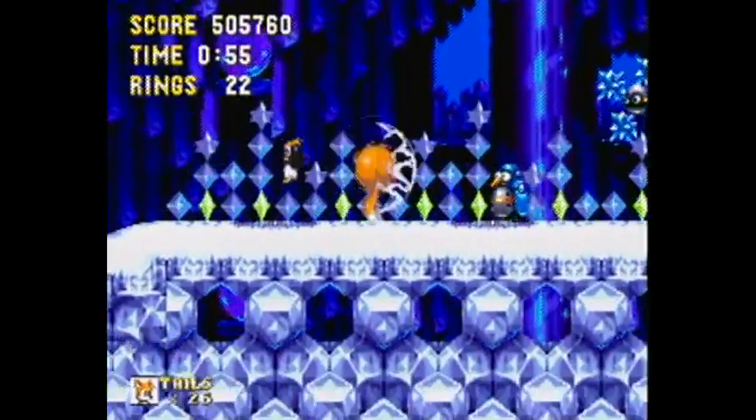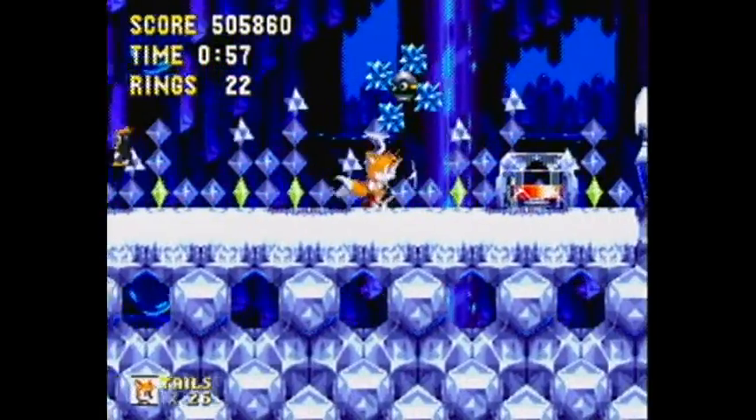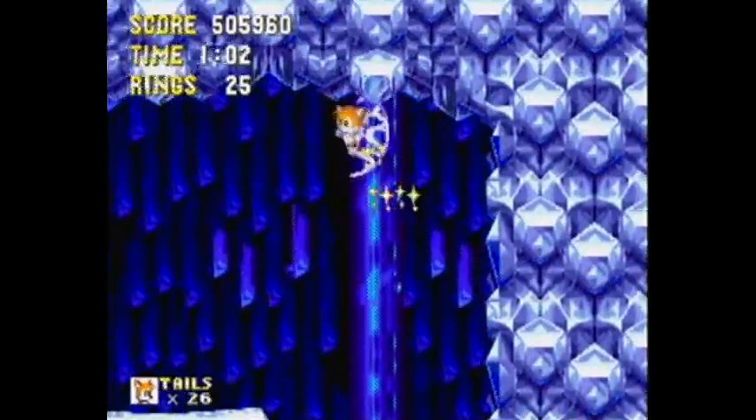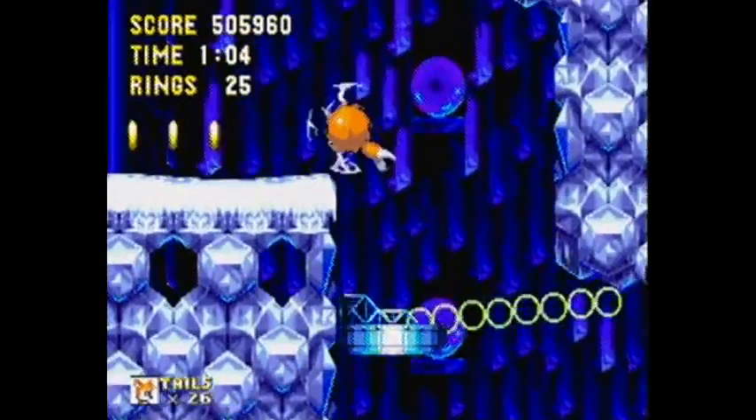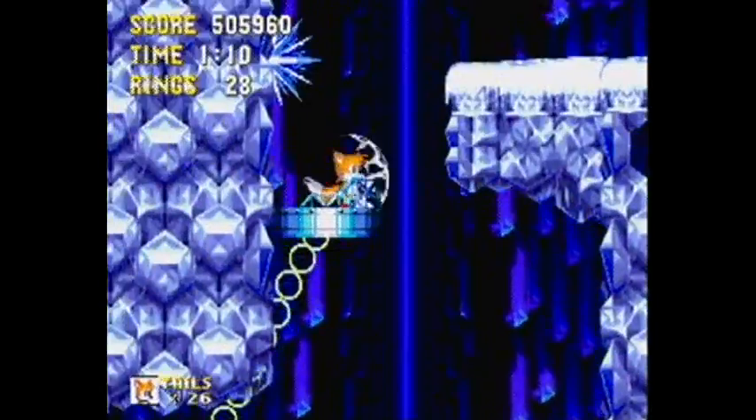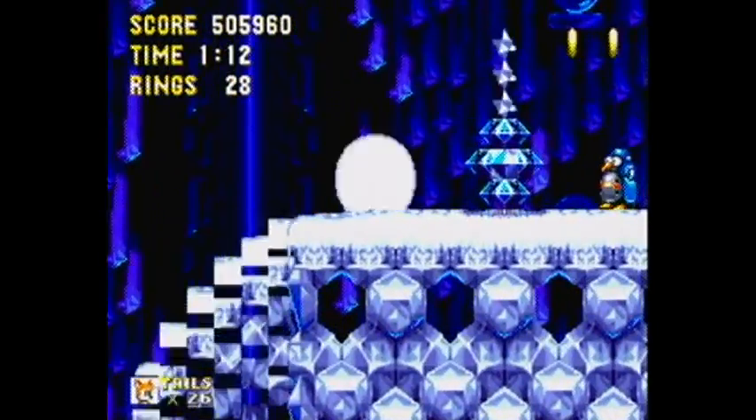Penguins! With penguins inside! Now these guys, you can use your electric shield to destroy their spikes, or if you're playing as Sonic, you can use your air shield to hit them through the spikes. If you're playing as Tails or Knuckles and you don't have an electric shield, there's really nothing you can do for them.